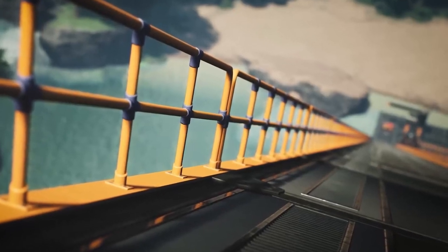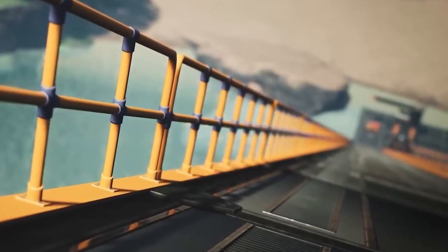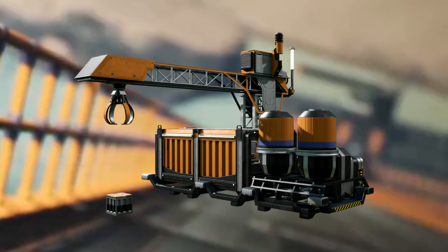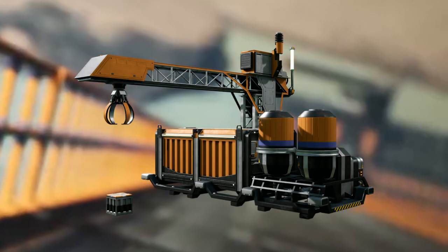Another worthy note in this trailer is that while the train station is the exact same skin as we currently see in the game, you may note that the truck station looks slightly different to usual. Currently we have the two cylinders on the front side of the depot, but now it looks like those have been moved so that they're all on one side.